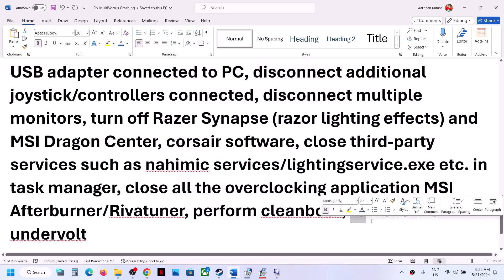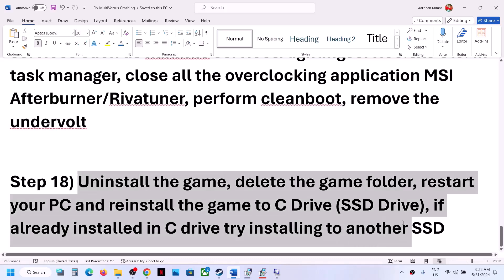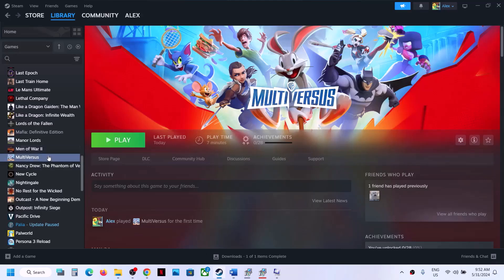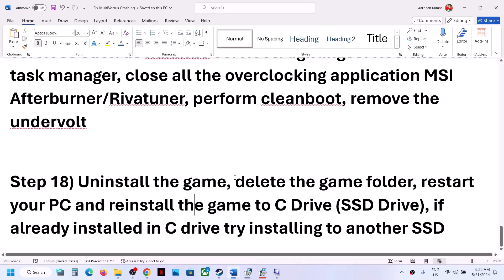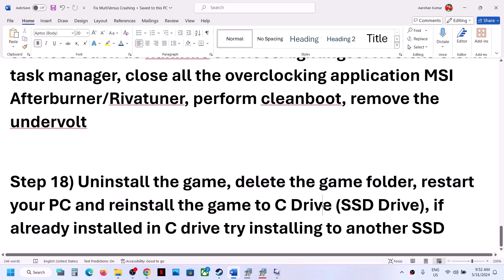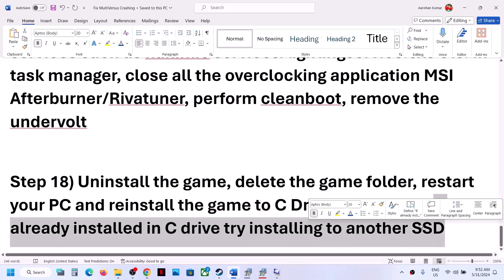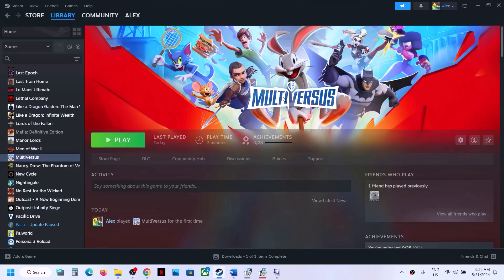Also, if you have undervolted your computer, remove the undervolt and then launch the game. The last step is to uninstall and reinstall the game to a different drive. Right-click the game, select Manage, then click Uninstall. After uninstalling, go to the game folder and delete it. Then reinstall — if the game was on D or E drive, try installing to C drive. If already on C drive, try installing to another SSD.